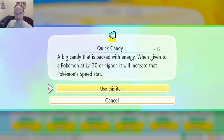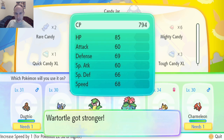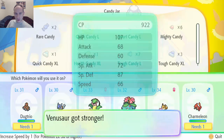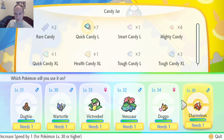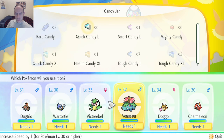Quick Candy — let's see. Dugtrio's speed is 105, and it's super fast. Wartortle's at 68, so Wartortle is the slowest. I'm going to have to split the candies up between Venusaur and Wartortle — get that one to 71, get the other to 71, then use the other two on Wartortle to get Wartortle to 70.